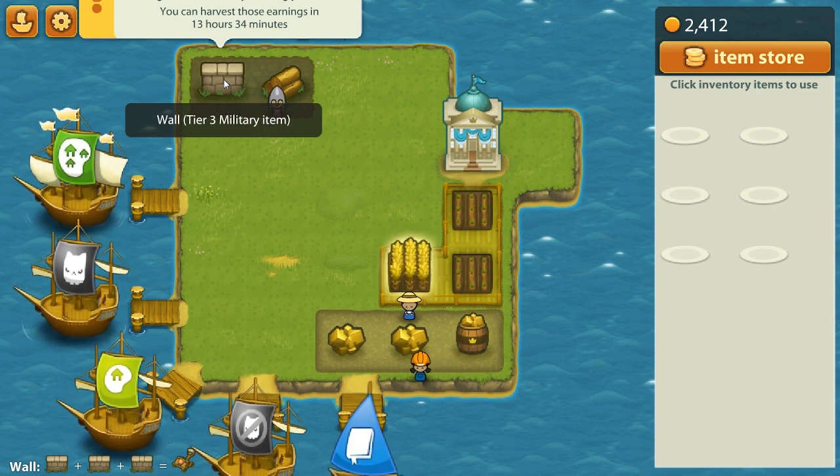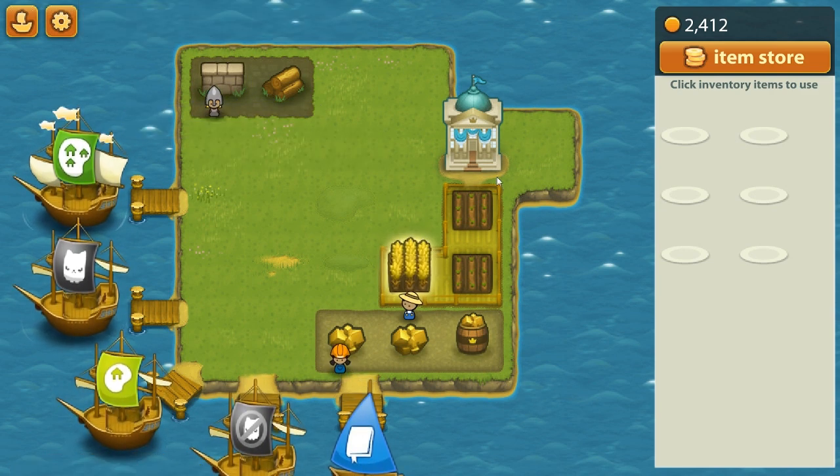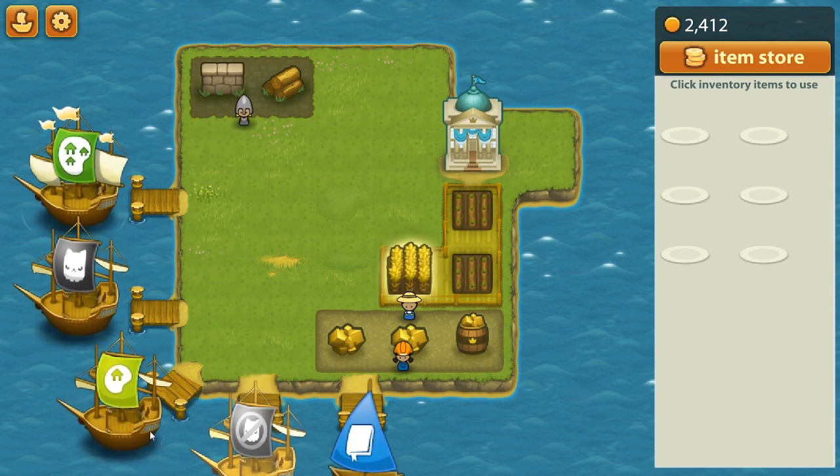Critter Crunch was from the guys at Capybara Games — the guys who did Super Brothers: Sword and Sorcery. It originally came out on mobile and then was ported to Steam with middling, or varied results depending on who you ask. And this is another game that I feel very similarly about compared to Critter Crunch.